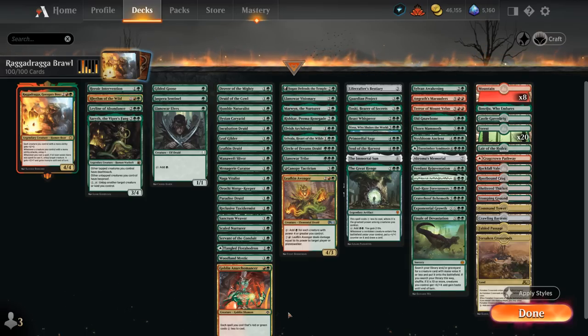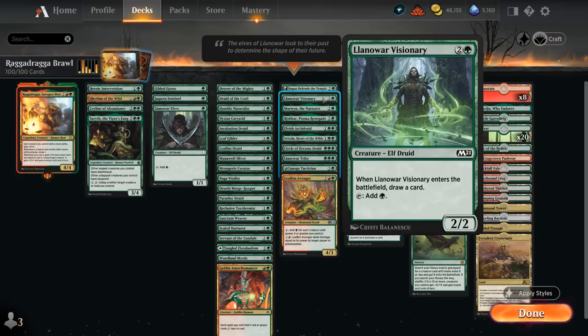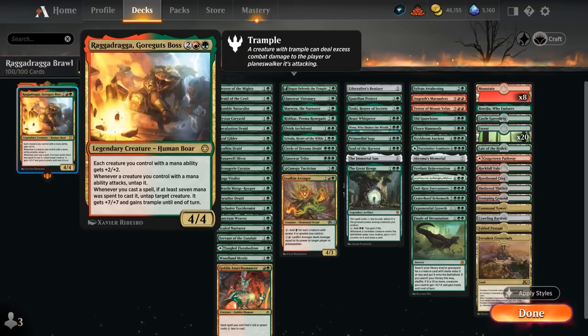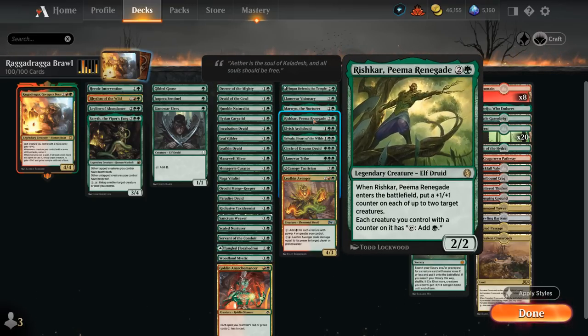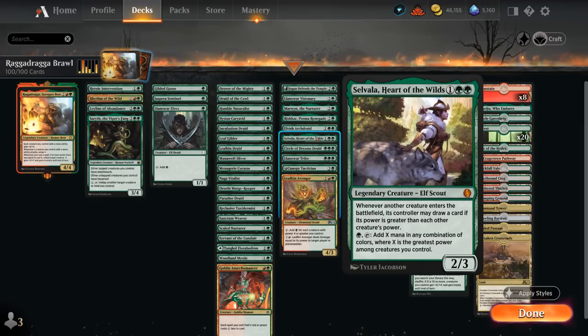At 3 mana we have creatures that can often produce more than 1 mana: Jugan Defends the Temple (makes a mana creature on chapter 1, distributes +1 counters, then gives a Remnant of the Rising Star as a finisher and mana sink), Lennar Visionary (draws on entry), and Marwyn — especially synergistic with RagaDraga, immediately tapping for 3 mana. The more Elves we play, the bigger Marwyn gets, generating even more mana. We also have Rishkar (distributes +1 counters), Arch Druid, and Selvala.